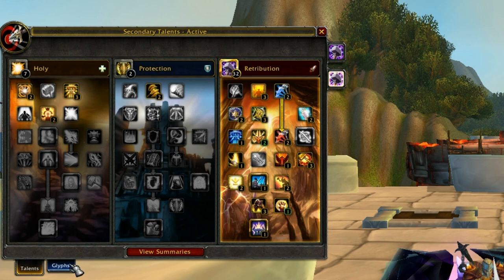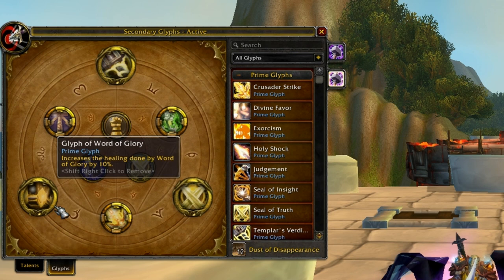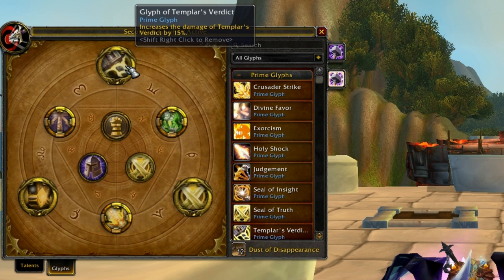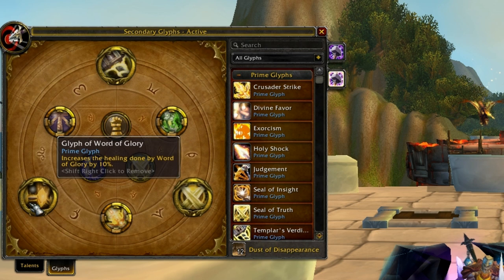Now I want to talk about Glyphs. For the Primes, you want to get Templar's Verdict, Seal of Truth, and Word of Glory. The reason you want Templar's Verdict is because that's basically your main ability and part of your big burst. Seal of Truth because you really need the expertise nowadays. And Word of Glory because, like I talked about, the off-healing of Ret Paladins right now is very good.